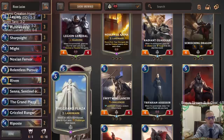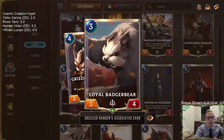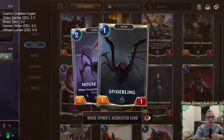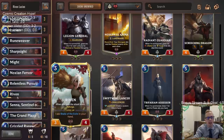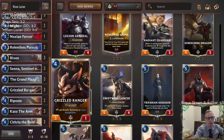We're going to pair Grand Plaza with stuff like Grizzled Ranger — that's insane because your 4/2 Grizzled Ranger has Challenger, attacks, dies, and now you have a 4/5 Challenger Badger Bear that gets to attack and kill something else. House Spider turns into a 3/3 Challenger and a 2/2 Challenger with Grand Plaza. Then Lucian and Senna with Quick Attack and Challenger will be very strong. We'll also have Arcado with Overwhelm and Cythria with Fearsome.